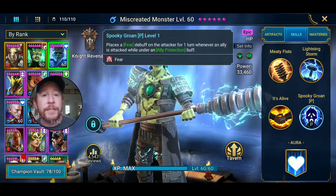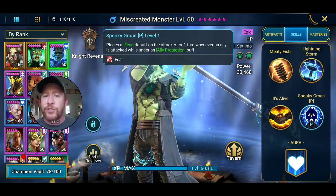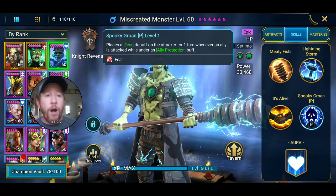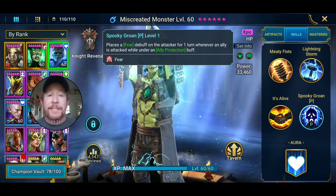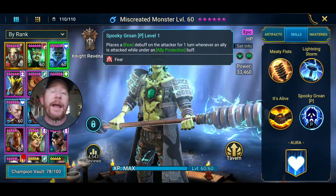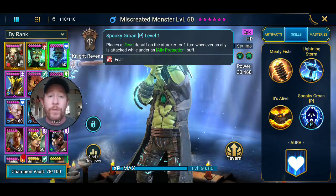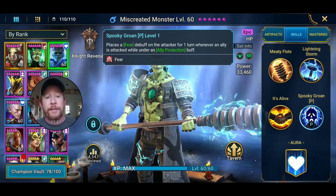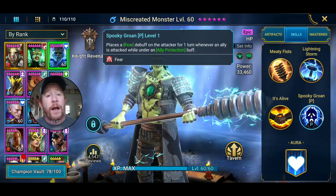Let's start with Miscreated Monster. I want to talk about this skill right here — Spooky Grump — it's his passive. He has some interesting names for his skills. Spooky Grump places a fear debuff on the attacker for one turn whenever an ally is attacked while under an ally protection. I want to make sure you understood this and clarify it, because it was a light bulb moment for me when I figured it out.